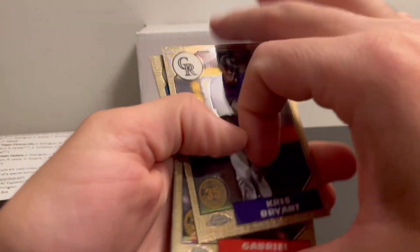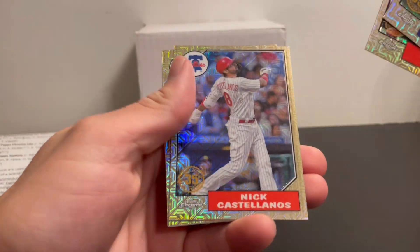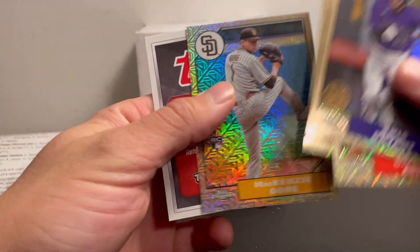Oh, it's not over the camera — I saw a rookie card in there. Gabriel Arreus and a Mackenzie Gore rookie card.